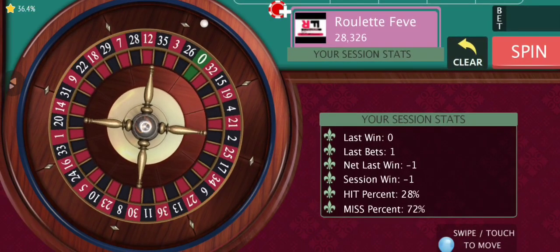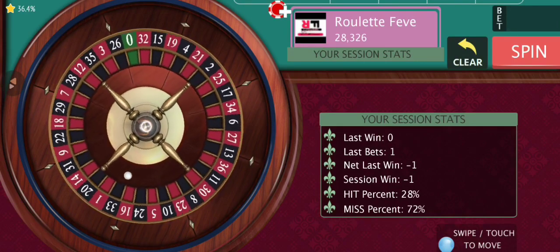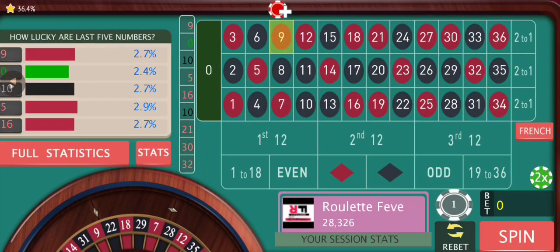We have a win — we've gained back the amount we lost. That's the main aim: to get back at least to the positives, or to the position where we were before starting the progression. Now again we're gonna chase the last hitting double street — we're back to one dollar. But this strategy has more to its progression if we need to take that path.